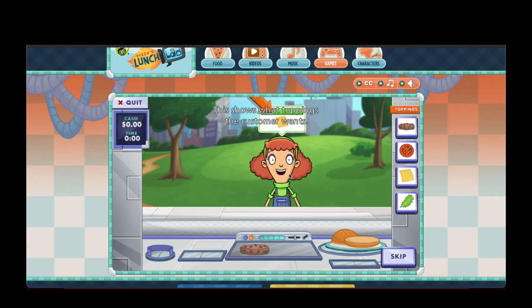This shows what toppings the customer wants. Keep an eye on this bar — it's the customer's mood meter. Try to keep it in the green. This shows that the customer wants a slice of cheese on her burger. Choose this button to add the cheese. If you add the wrong topping, you can just drag it to the bin here to throw it away. The more food you waste, though, the more money it'll cost you.